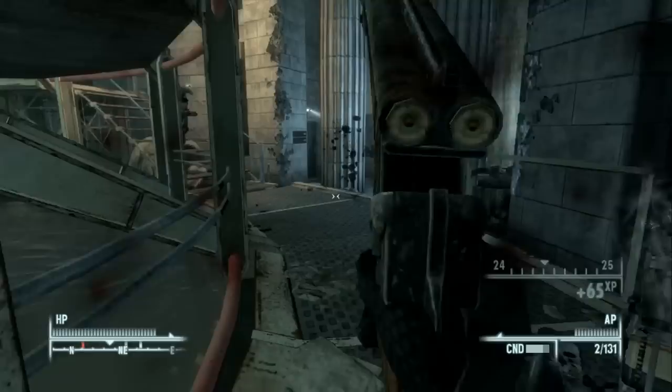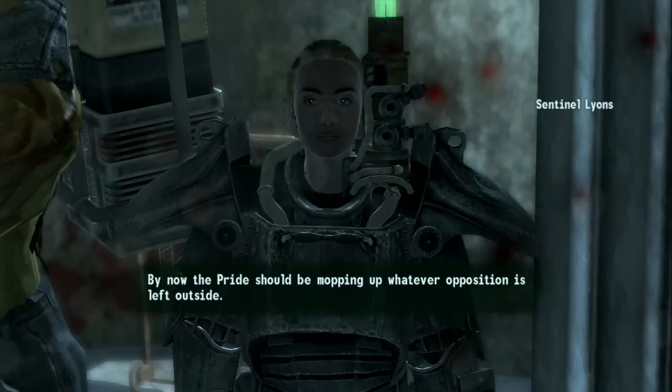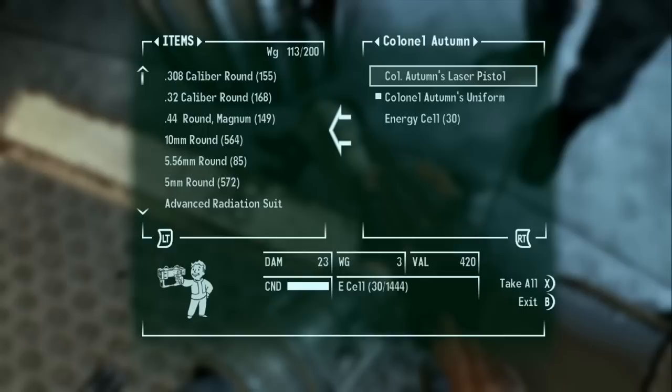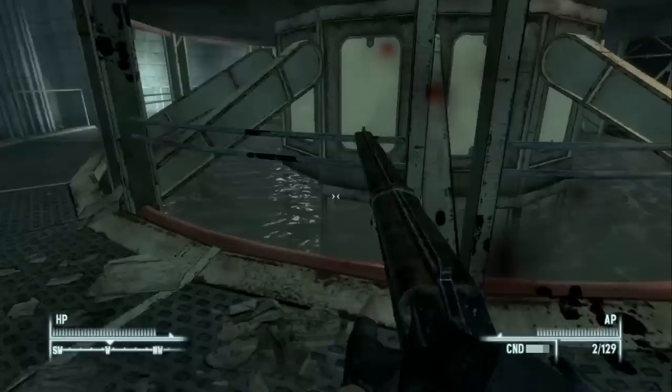That takes care of Autumn. Sarah Lyons says the Pride is mopping up outside and we need to secure the room. I loot Colonel Autumn's body: Colonel Autumn's laser pistol and Colonel Autumn's uniform — Energy Weapons +5, Small Guns +5 — as well as some energy cells.